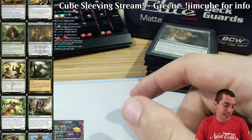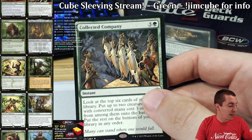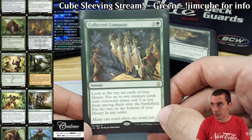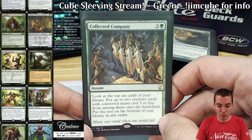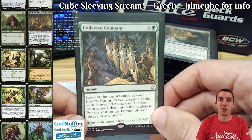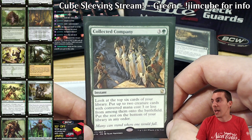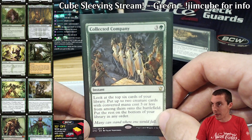Then we got Collected Company. The curve in my cube is very, very low, and I have a good amount of creatures, so Company is very, very live. It's a fun build-around, but you don't really need to work too hard to build a good Company deck in my cube because 85% to 90% of all the creatures cost three or less. That's probably the most important factor in my cube — the curve is so low. The average CMC of my cube has to be half what your average Magic Online cube is. That makes cards like Company great.